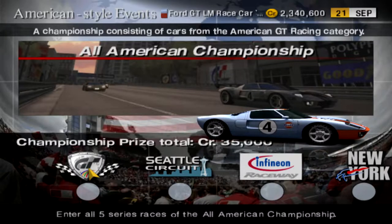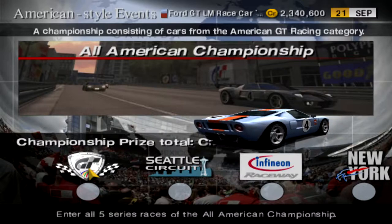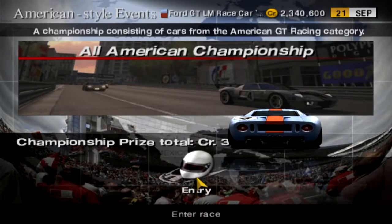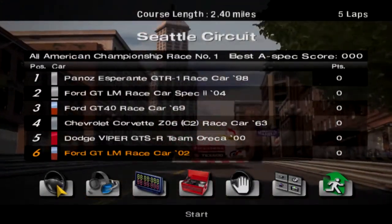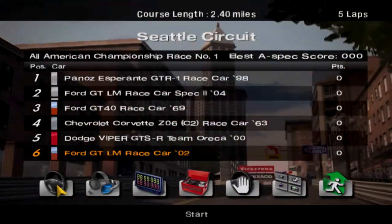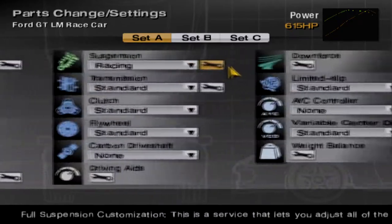We're going to start the championship using this car — the GT LM 2002 concept. You can earn this car by competing in the Infineon Raceway endurance race. It's going to be a long event, but it's worth it. We need to set up the car before starting.